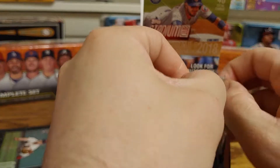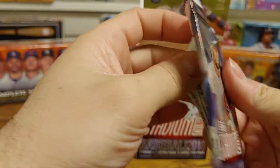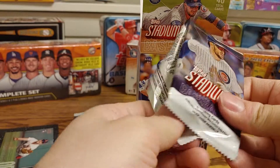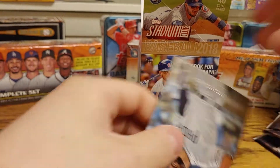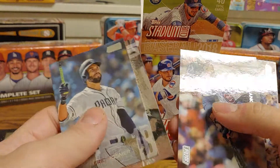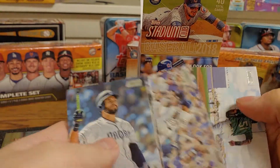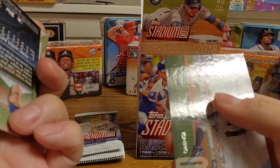All right, so we got an Eric Hosmer, an Andrew McCutchen, Anthony Rizzo, an Ian Happ, and an Ichiro card.